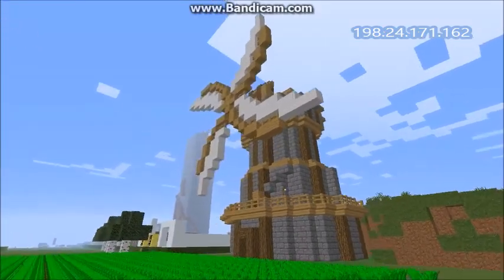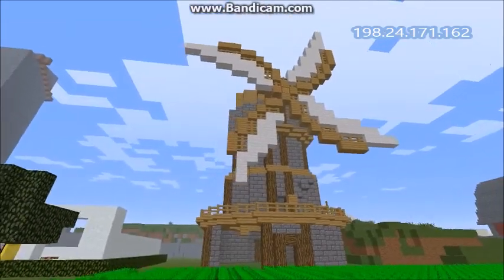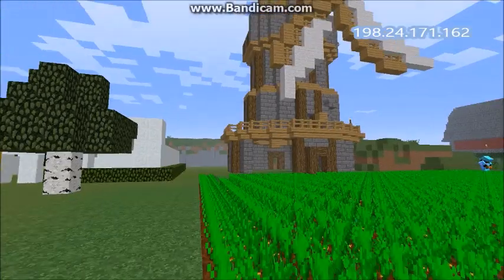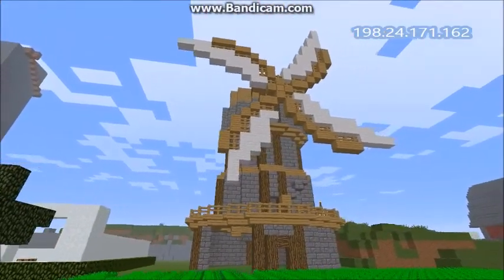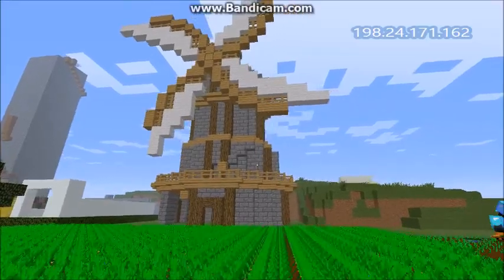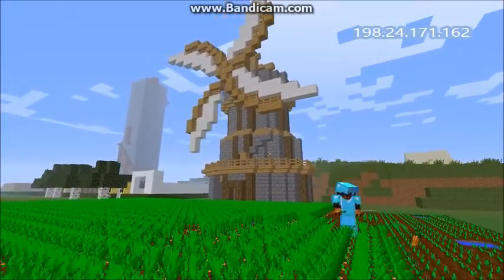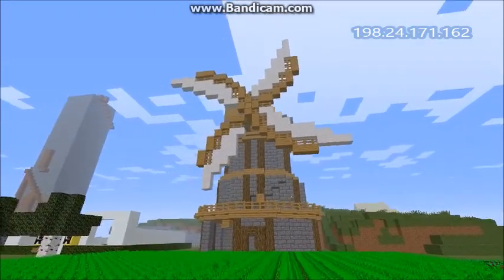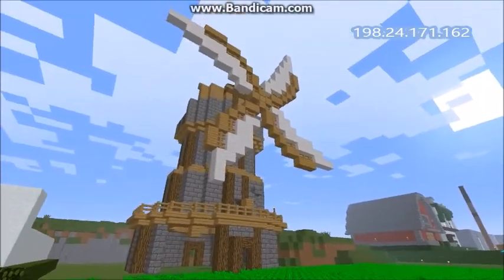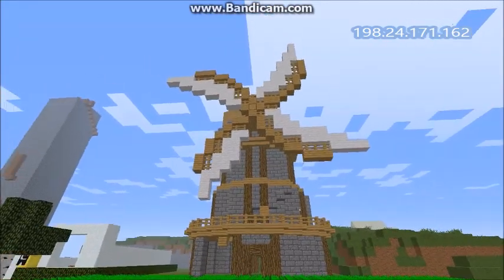Coming in at number 3, we have the town farm windmill for Wonderland. It's not really done yet — it's unowned and people started tearing blocks out of it for resources — but it still looks pretty awesome. It's got cracked blocks to make it look like it's falling apart. That is why I'm rating it at number 3. If you like this build, remember to leave your comments below to show your support.